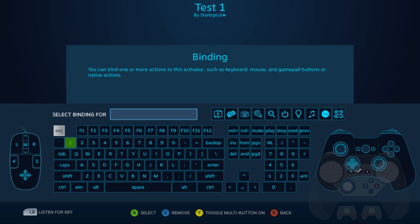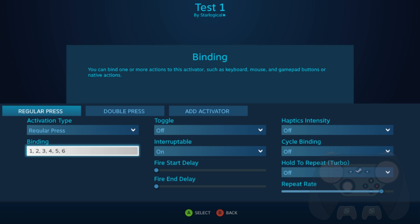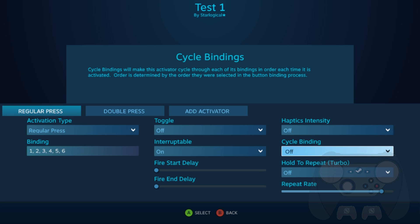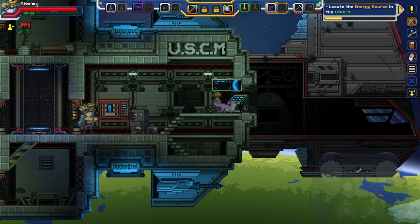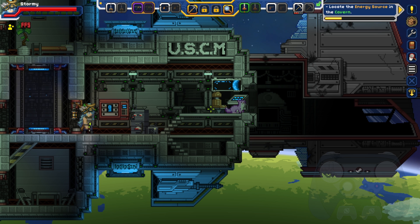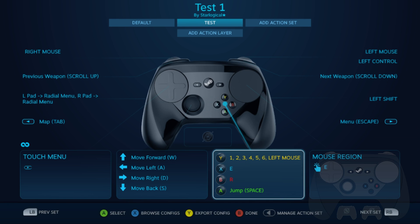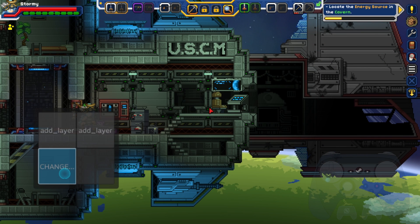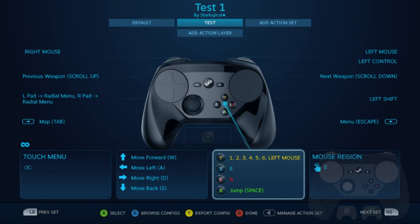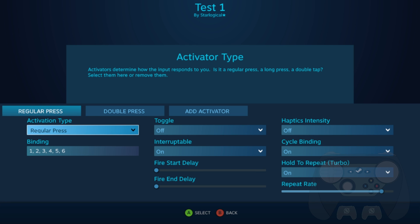Cycled Binding makes it so that your multi-button presses don't actually activate all at once, but rather cycles between each button every time you press it. In this example, I have my binding set to 1, 2, 3, 4, 5, 6 — but because of this option, it's not going to press all 6 at the same time. Instead, every time I press a button, it goes from 1, 2, 3, 4, 5, 6. Hold to Repeat Turbo essentially turns your button into a turbo button as you hold it down — it cycles between all of them extremely quickly. In another example, you could have it rapid press a single button if you just hold it down.